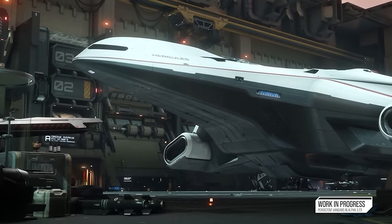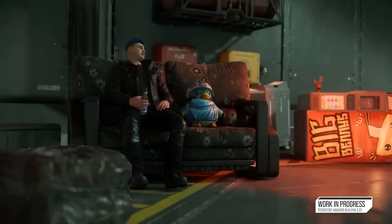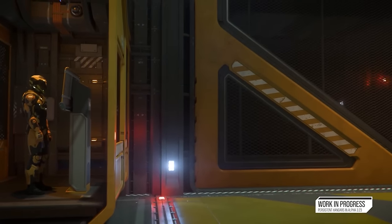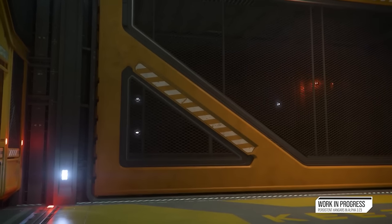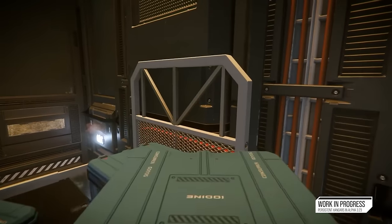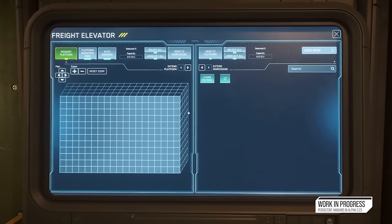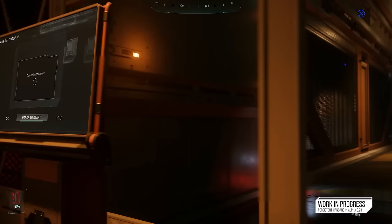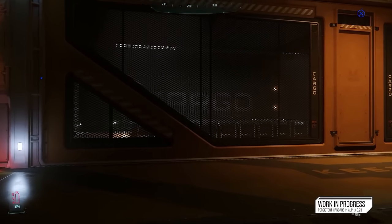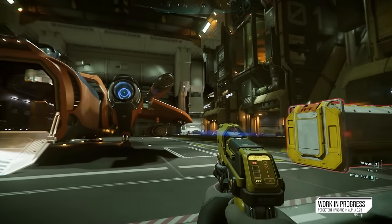One reason ship spawn terminals might only be in your personal hangar is that CIG said you get a personal persistent hangar appropriate to the largest ship you own. We don't know what happens if you buy a bigger ship in-game with in-game credits — maybe you just get a non-persistent hangar but can still spawn it in other locations. It's worth noting that surface outposts in 3.23 will still have freight elevators as well. Hangar sizes have also increased for the most part — large and extra large hangars have significant size increases of around 20 to 30%.